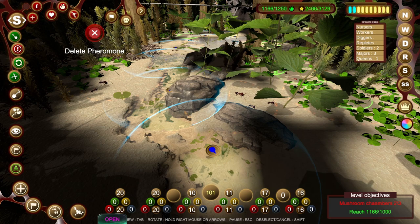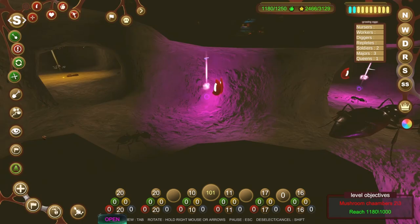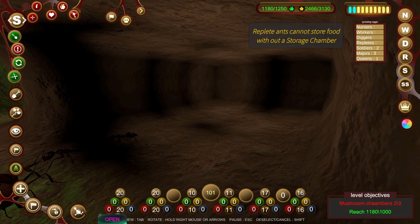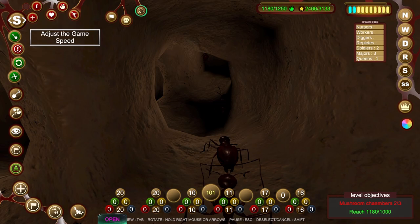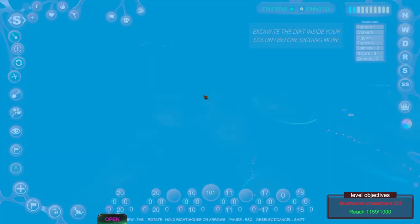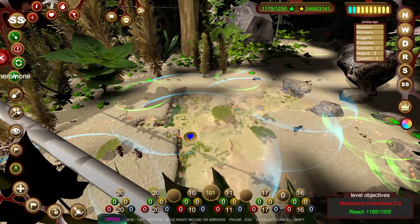I might put the soldiers on excavation duty as well - I don't think we're going to have many things to worry about attacking today. All we actually need to do is dig out another chamber and add the mushrooms to it. It says I can't put it there - it says I can now. So that was mushrooms, that was repletes, and then we're digging out another one down here, but we do need to wait for the diggers to actually dig. We're not digging anything yet but we will dig out another one as soon as we can.